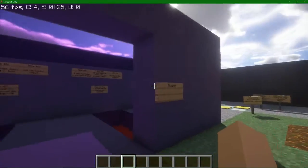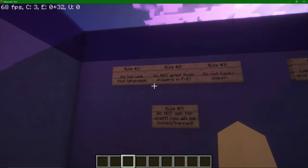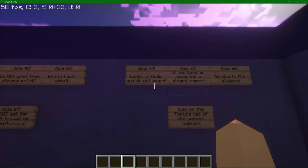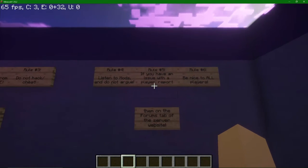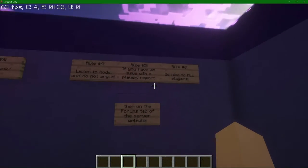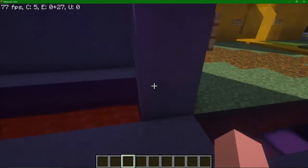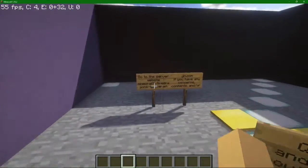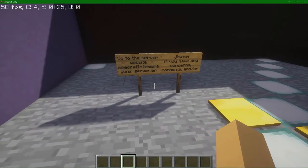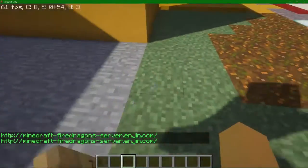And then we have the rules. Rule number one: no foul language. Rule number two: don't grieve from other players in PvE. Rule number three: do not hack or cheat. Rule number four: listen to mods and don't argue. Rule number five: if you have an issue with a player, report them on the forums tab of the server website. Rule number six: be nice to all players. Rule number seven: do not ask for staff — you will be kicked and or banned. Questions and comments about the server? You can go to the website. Eventually that website will change.